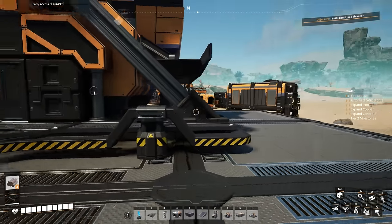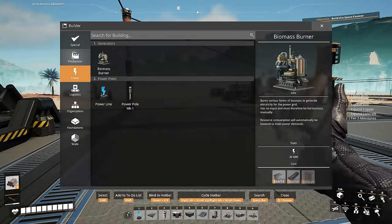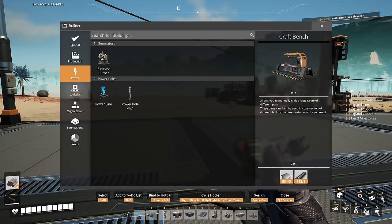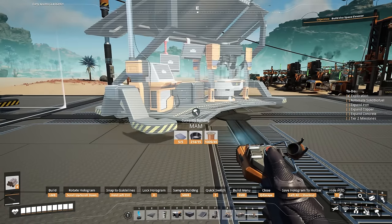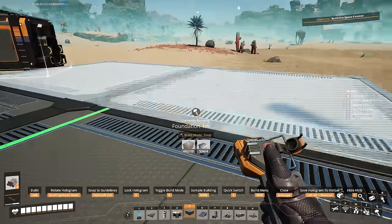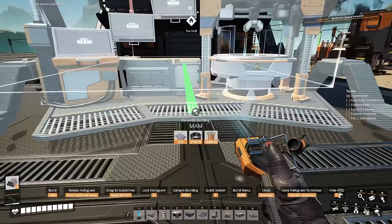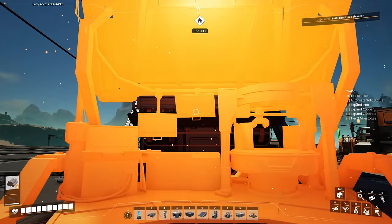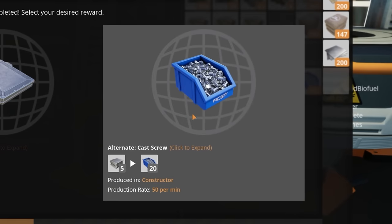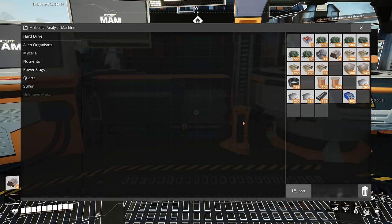We just heard the MAM come back, and we're going to hope that it's the cast screws — because I'm not going to cheese anything in this playthrough. So if it's not the cast screws, I'm going to have to go hunt for another hard drive. Let's put down the MAM here so it can stay a little bit more permanently. We're going to pray that we get cast screws. And we got the cast screws — thank the lord!